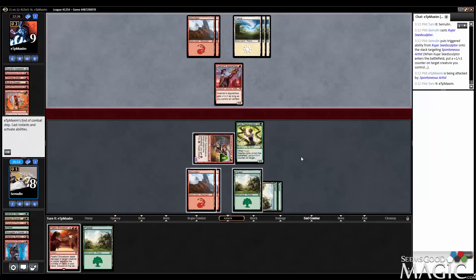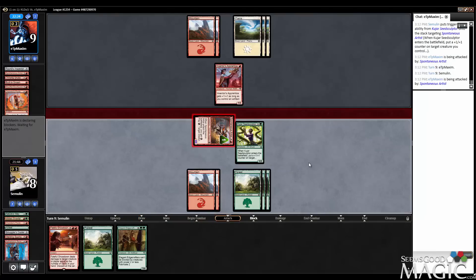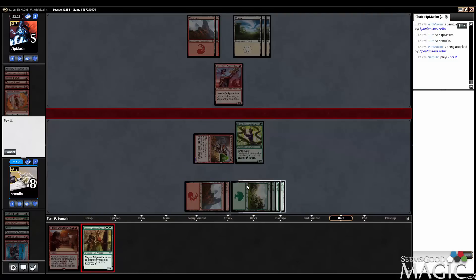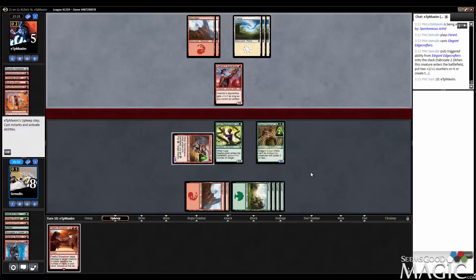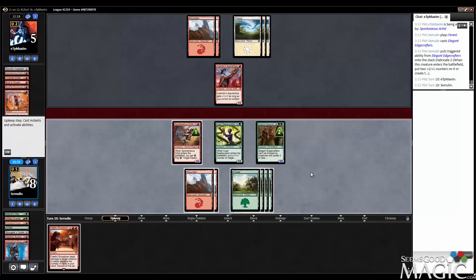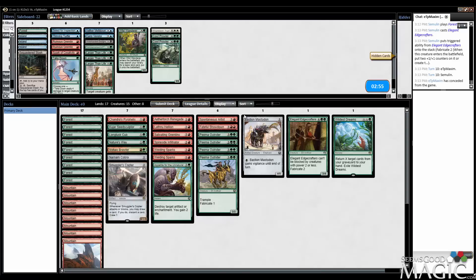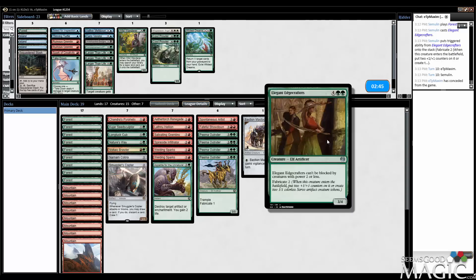The downside is they draw an artifact, and all of a sudden we're in a little bit of trouble. But I think we just jam the Edge Crafters here, because that should finish the game. This leaves them dead a couple of ways. So we mainly just want to survive the early game against this opponent. This is a deck I just don't want Wildest Dreams in — it doesn't do anything. It's a decent top deck, but so is everything else.